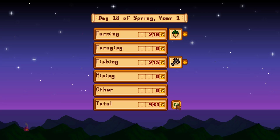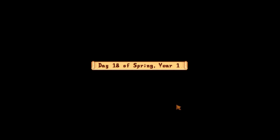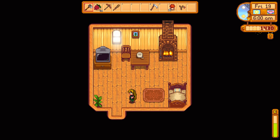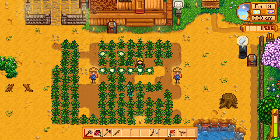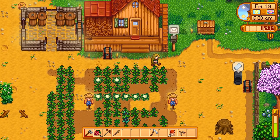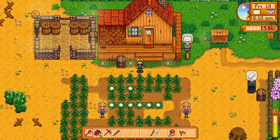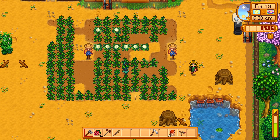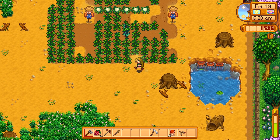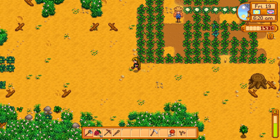Woohoo - 431! We're on our way, we're making so much money. I haven't got our coffee bean and I'm kind of disappointed. But our strawberries are going to be ready soon and we got some more cauliflower, so I think I'm going to end it here. For the next episode we'll probably do some more grinding, some more mining, and all the other fun stuff. I can go get my axe and start chopping some wood again.